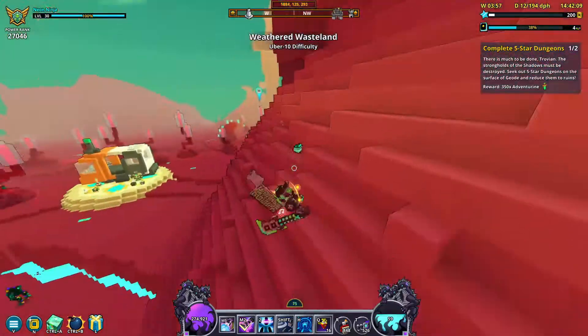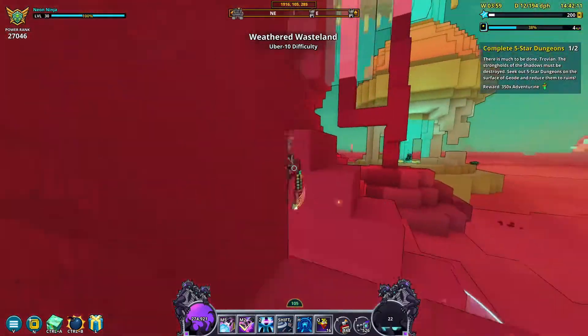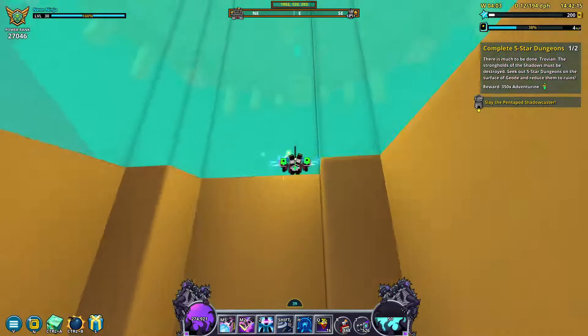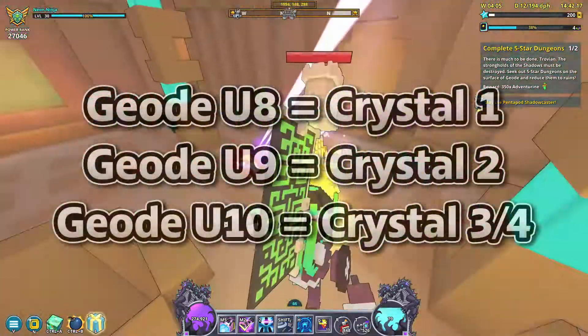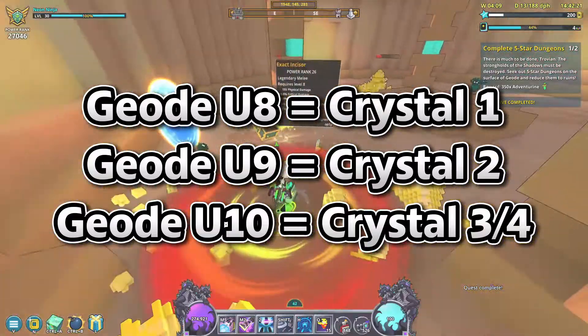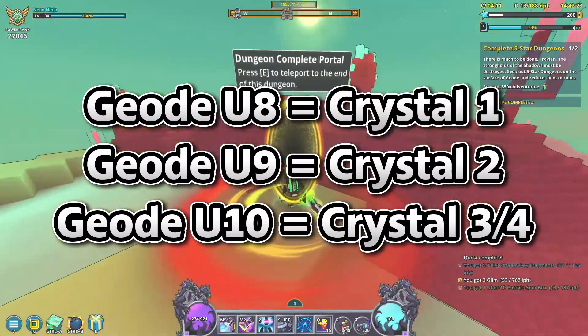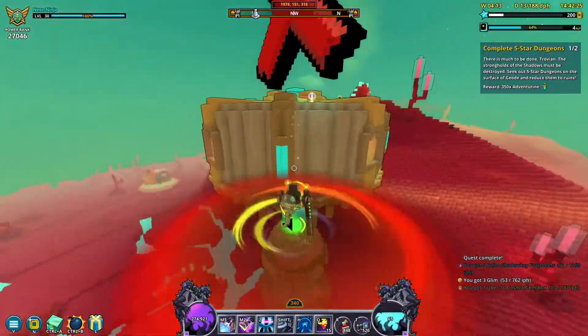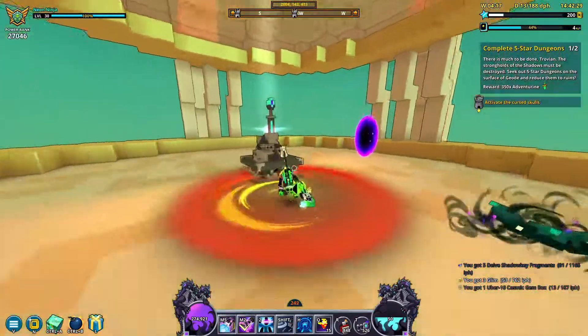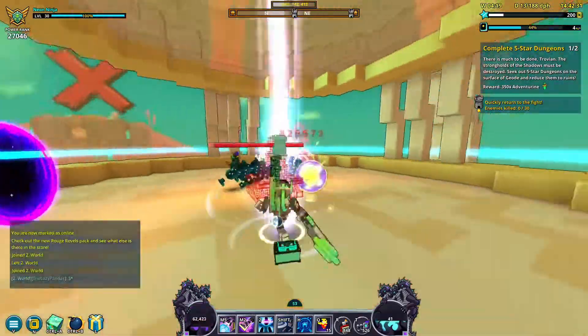In addition to getting cosmic gem boxes from geode topside dungeons, you also might get lucky and obtain a crystal hat or crystal face. Crystal 2 drops can be found in geode topside uber 9, and crystal 3 and 4 can be found in geode topside uber 10. All crystal gear can also be dropped from delves, but farming geode topside to at least get to crystal 2 is what I personally found easier.